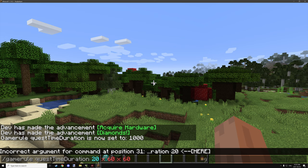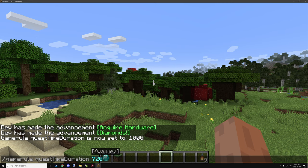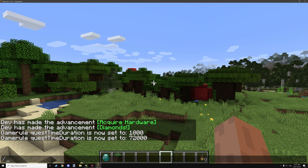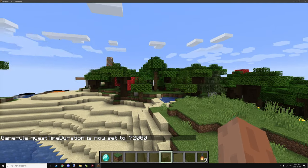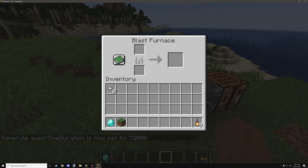The math for calculating time is: 20 times 60 times 60 gives you one hour. If you want more than one hour, you multiply that by however many hours you want — for example, that would give you four hours. In our case, one hour equals 72,000 ticks, and you would set that as the default value. It's already set to that by default, so that's how it's set up.